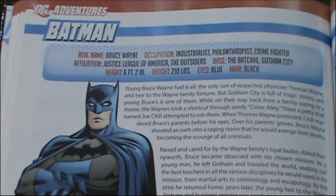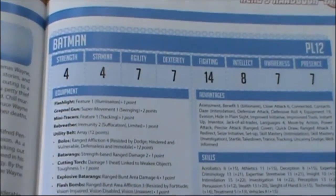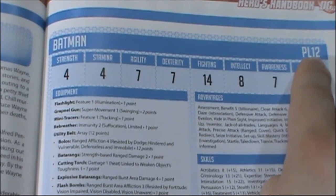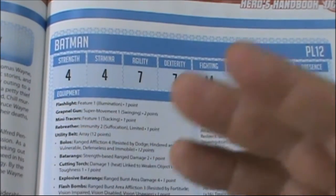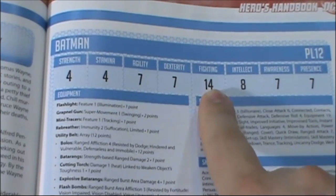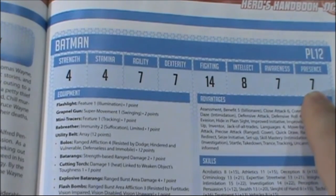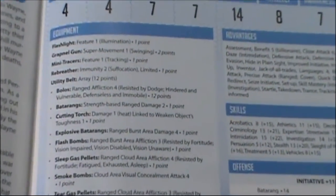Here is Batman and his character sheet. All of his statistics and information are in this core book, which is not true of all other heroes and villains — you'll find those in another set of books. Looking at his character sheet, we see Batman is power level 12, two levels higher than your average superhero. His strength is four, so in any strength check he rolls a d20 and adds four. He has stamina, agility, dexterity, fighting — a very nice 14 there — intellect eight, awareness seven, and presence seven.